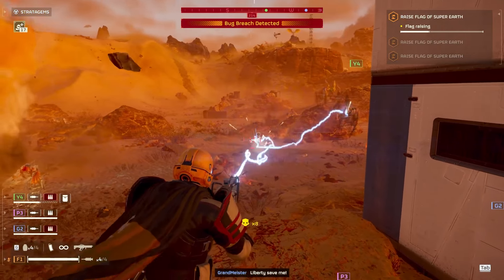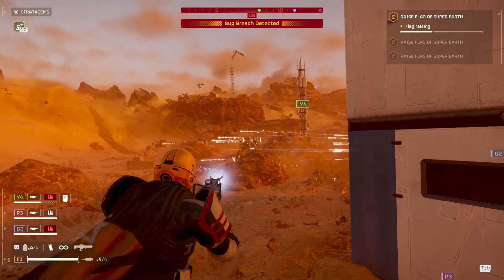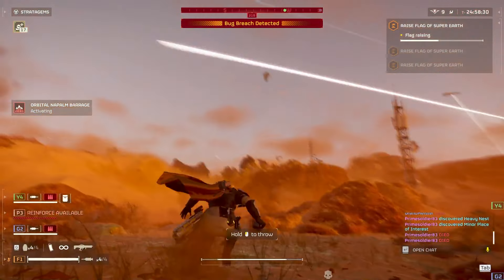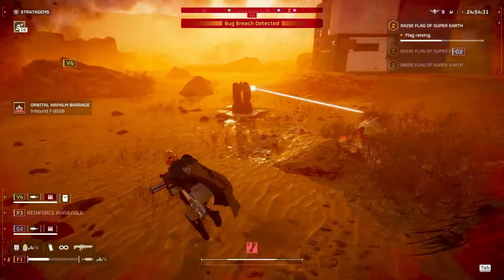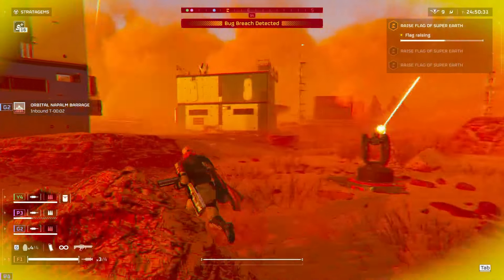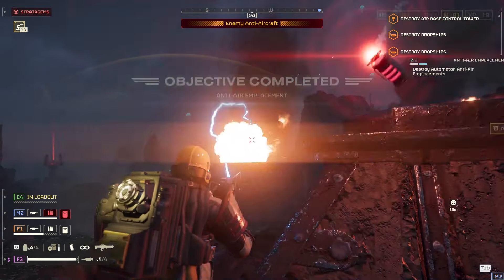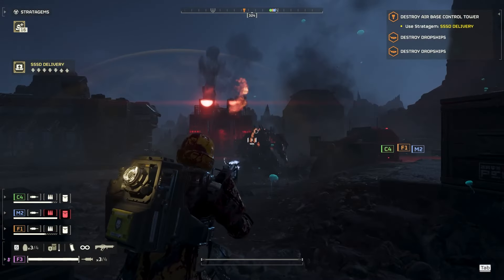One of the redeeming qualities of the Arc Thrower is its ability to stun enemies. But to do that, you have to ensure your teammates aren't in the blast radius, and have teammates nearby to kill what you've stunned because you're doing very little damage. The argument could be made for its reliability due to unlimited ammo, but the Quasar and Laser Cannons have infinite ammo and do not suffer from the severe issues of the Arc Thrower. When the stars do align, you can get some okay value against bots, but this is few and far between. If you insist on using an arc weapon, the Blitzer is much better for crowd control and is, in my opinion, more fun.